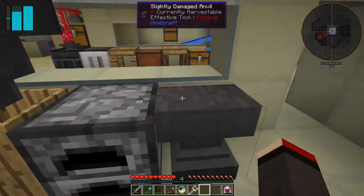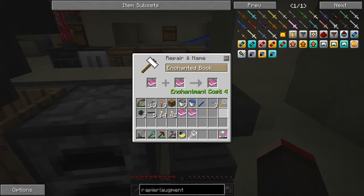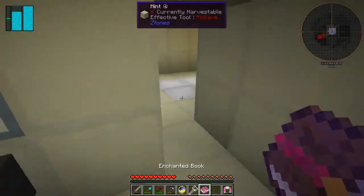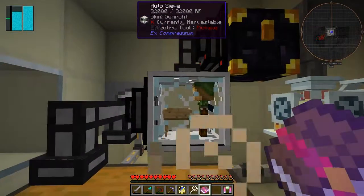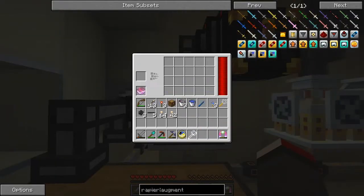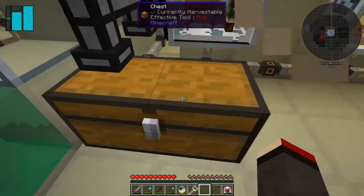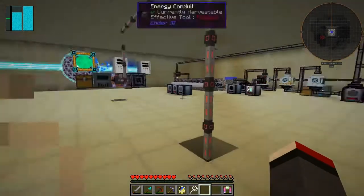Fortune has actually only got three levels compared to five levels of Efficiency. So we've now got a Fortune Two book. What we do with this is take it and put it into a sieve — there's a space here for a book. Interesting — it seems to have taken the fortune book and applied the fortune enchantment to the sieve.